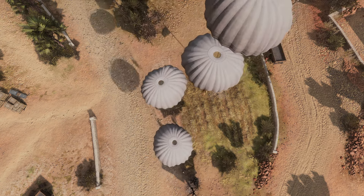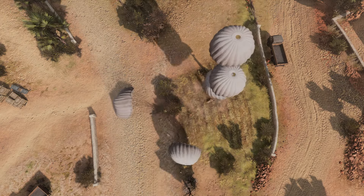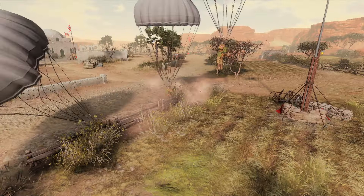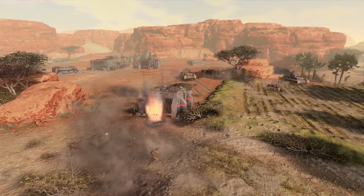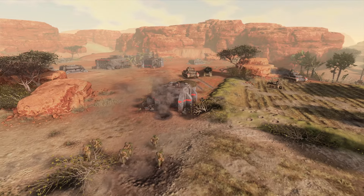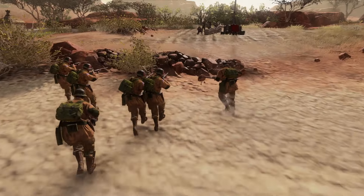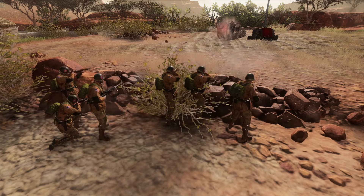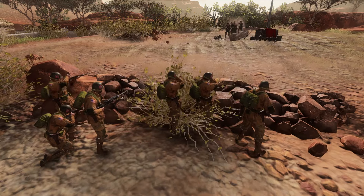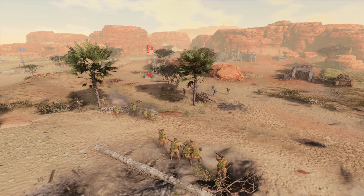Paratrooper squads have always been a source of enjoyment for me in the Company of Heroes franchise. Airborne from the skies, paratroopers can catch your opponent off guard the moment they're brought onto the battlefield, and they pack a punch right away with their readily available grenades, satchels, and weapon upgrade options. This game analysis showcases a build order to incorporate paratroopers with an M1919 LMG upgrade, and I explain the key decisions that I make throughout it.